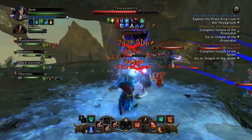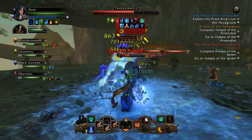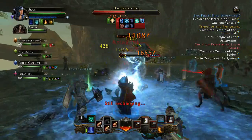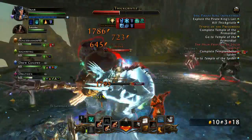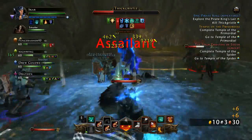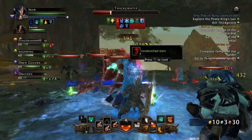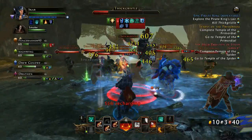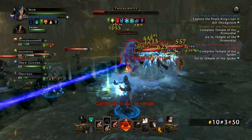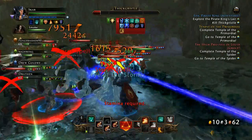The first boss you're going to run into is the Surgeon — he definitely drops Seals of the Drake and some tier 2 purple equipment. The next boss after that is Thick Gristle, who also drops purple equipment you could sell at the Auction House. The good thing about these is they're not Bind on Pickup — they're Bind on Equip, so as long as you're not equipping them, you can sell them at the Auction House for Astral Diamonds.